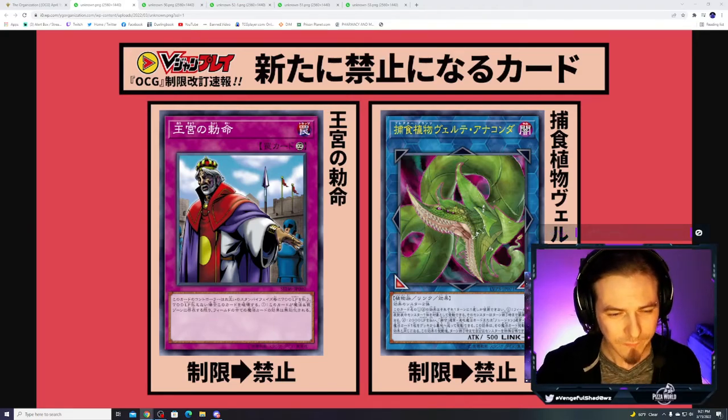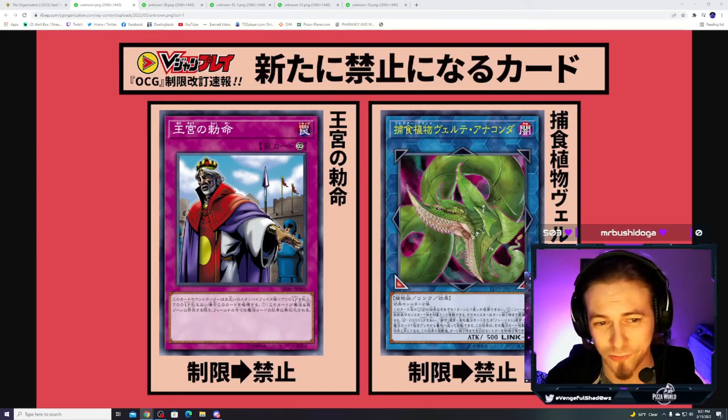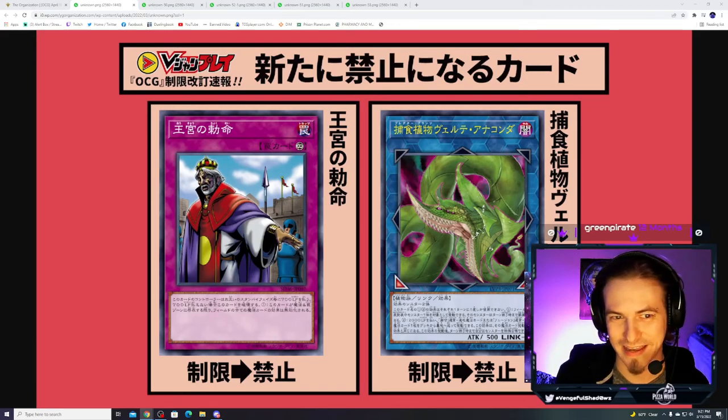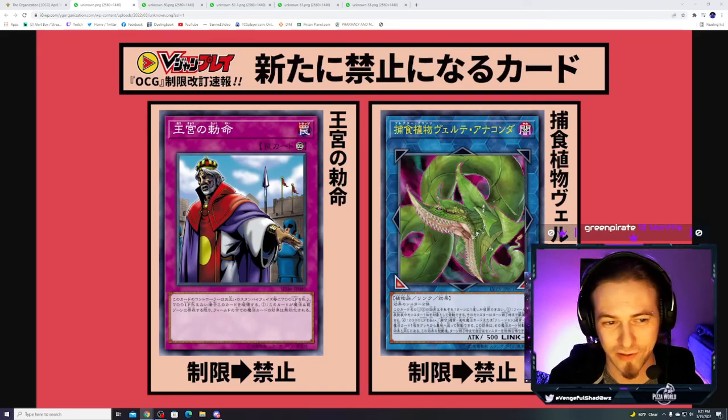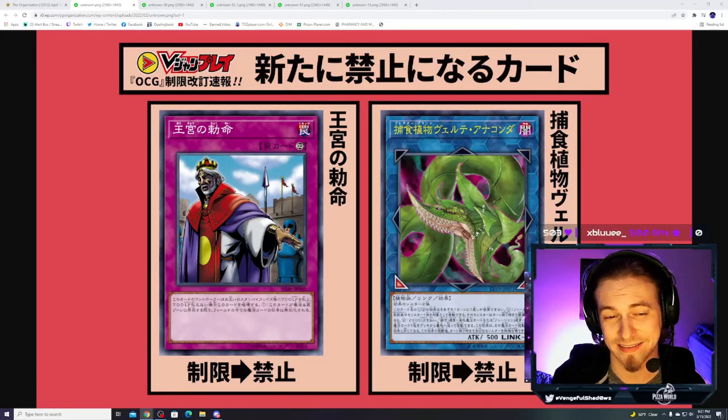The first card on that list is Imperial Order. TCG players are super happy about it being out of their format, but Master Duel is still a little plagued by it. Imperial Order is also out of the OCG format now, so we might see that transition into Master Duel soon. Spell-support decks like Sky Strikers are very happy not to have a spell floodgate on top of monster floodgates and negations.